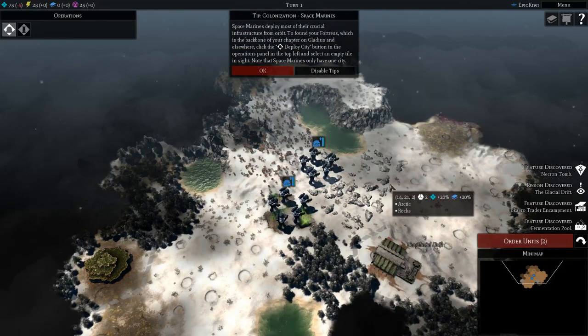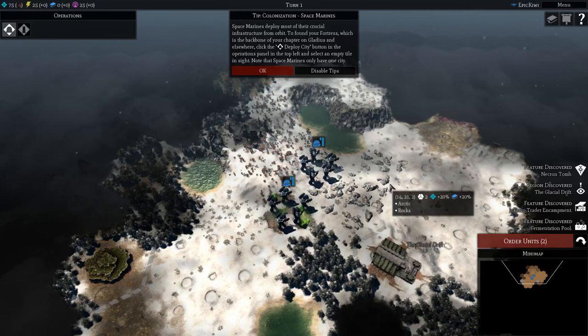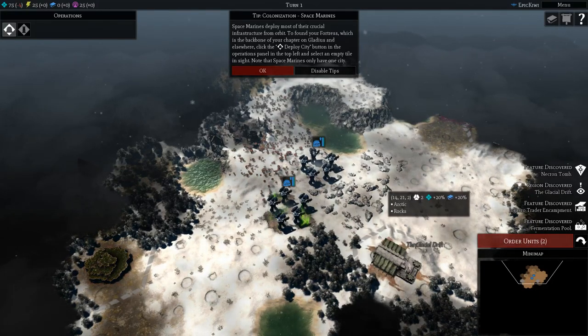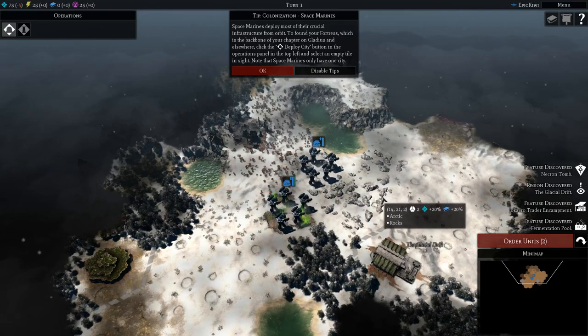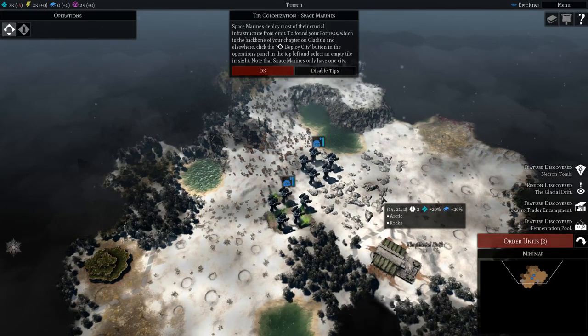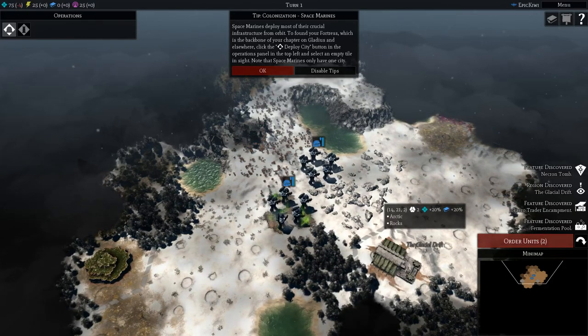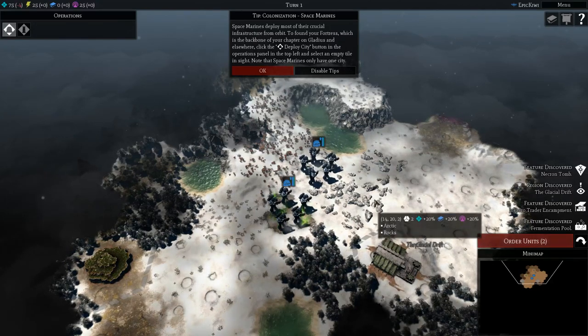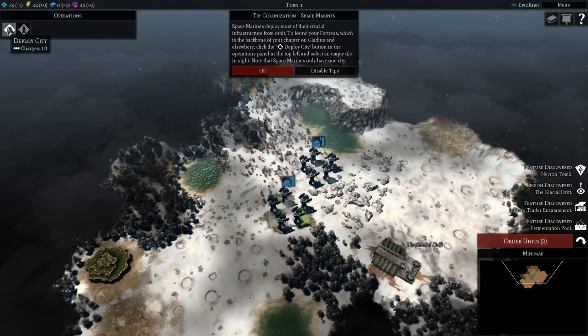Space Marines deploy most of their crucial infrastructure from orbit. To found your fortress, which is the backbone of your chapter on Gladius and elsewhere, click the deploy city button in the operations panel in the top left and select an empty tile and site. Note that Space Marines only have one city.